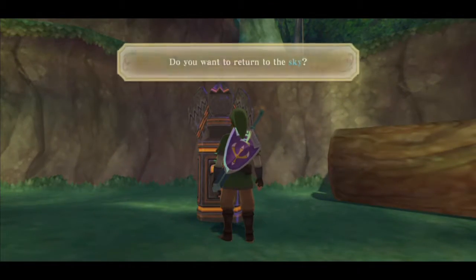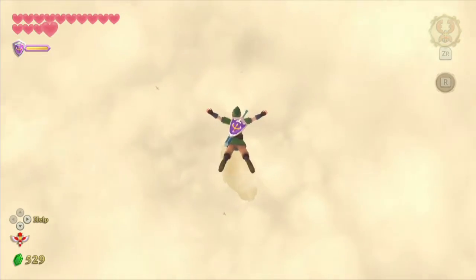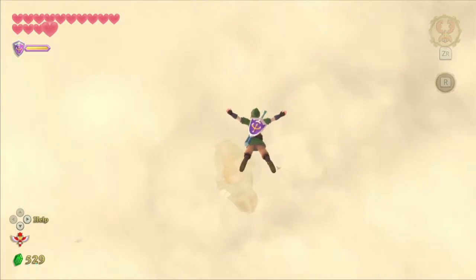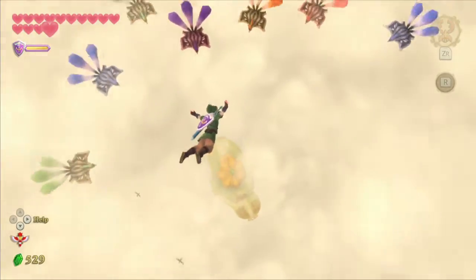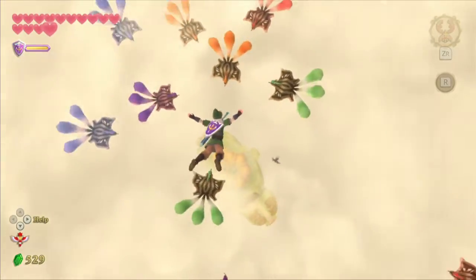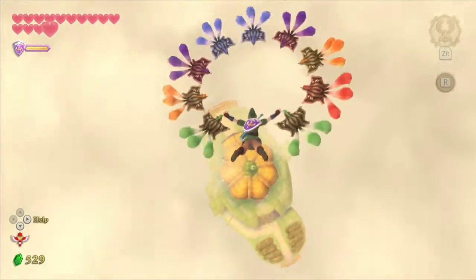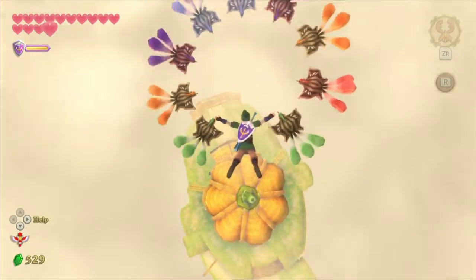We have quite a bit to do in the sky today. The first thing we're doing in the sky is something I wanted to show — a little thing that happens if you jump from a high point above the Lumpy Pumpkin. There we go. You want to collect all of them? It's hard to tell which ones we have and haven't collected yet. We got them all — we create a ring, like in Wii Sports Resort.